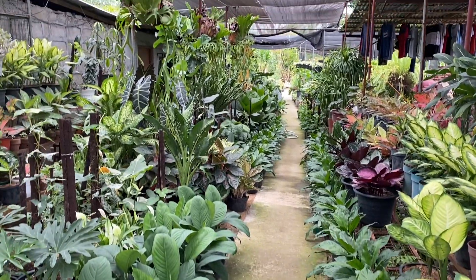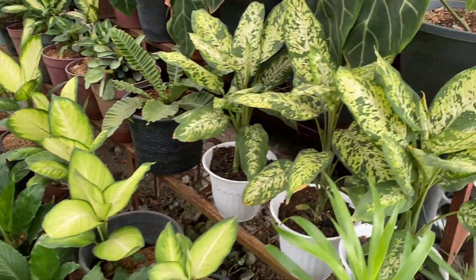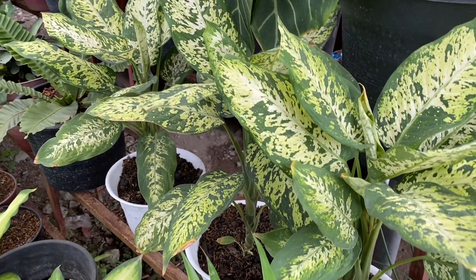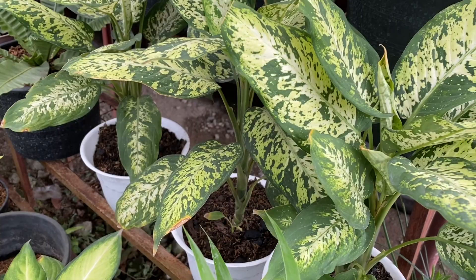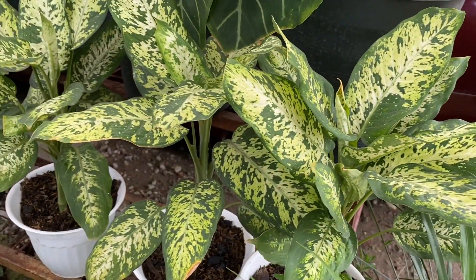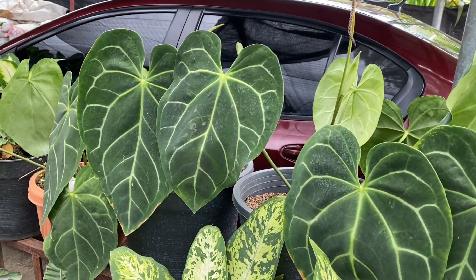Ito yung garden nila. Tapos, meron pa din sa kabilang side. So, let's start with this one. This is ano — Dieffenbachia. Magkano siya? ₱2.50. Ito, Magneticune, ₱2.50.